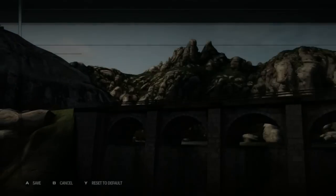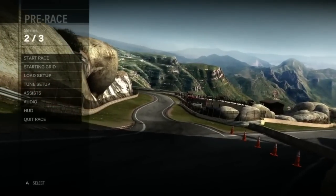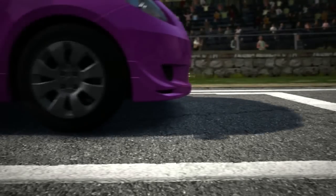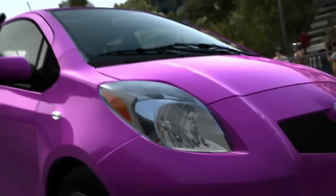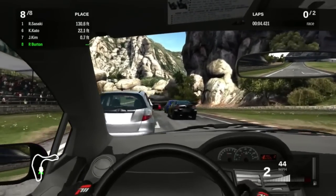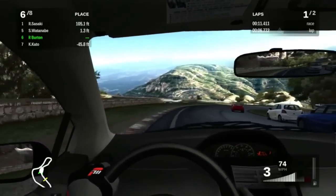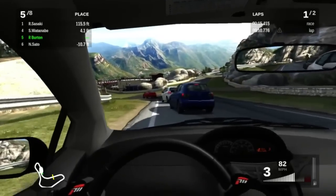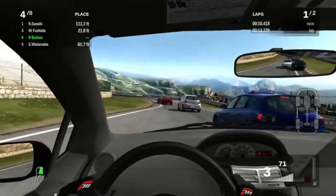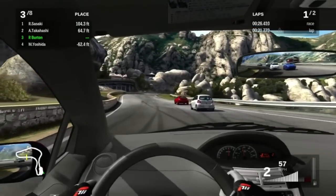Here we go — I'm going to show off the digital speedometer for this race. I'm also going to switch to interior view. I love how the gauges are in the center of the dash. In these earlier races I'm going to have to be super aggressive — more aggressive than I'd like — because I have no time to pass these guys.